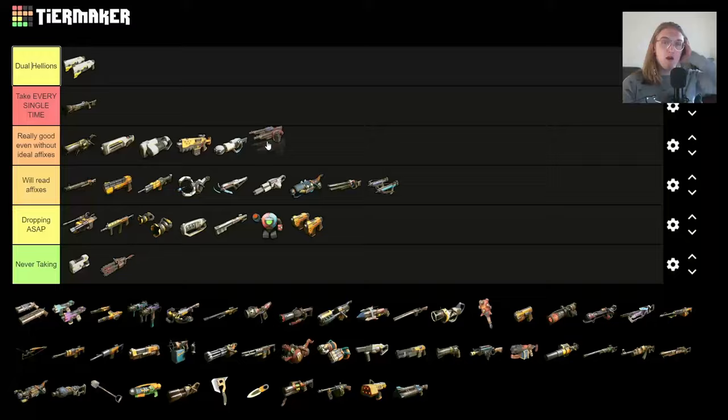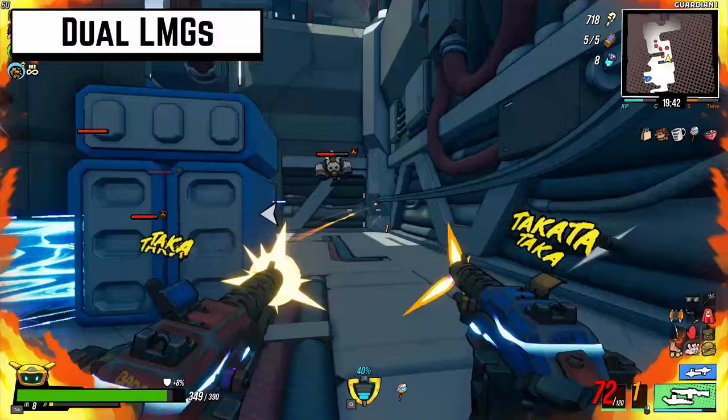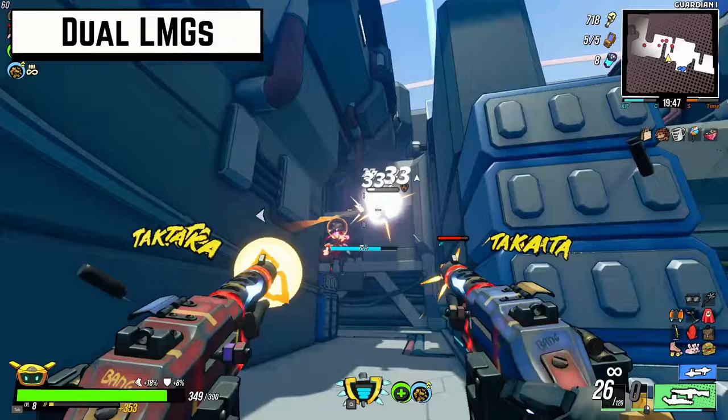I think the Dual LMGs are great — they have a high magazine capacity and a high fire rate, so they're good at applying elemental effects. With the right affixes they're even run-carrying. If you see them, you're almost always going to want them, though sometimes your build is more focused on something specific, like playing as the Recon class where you want to initiate fights differently.